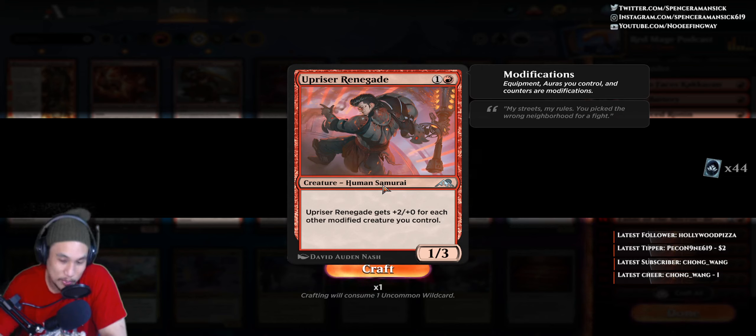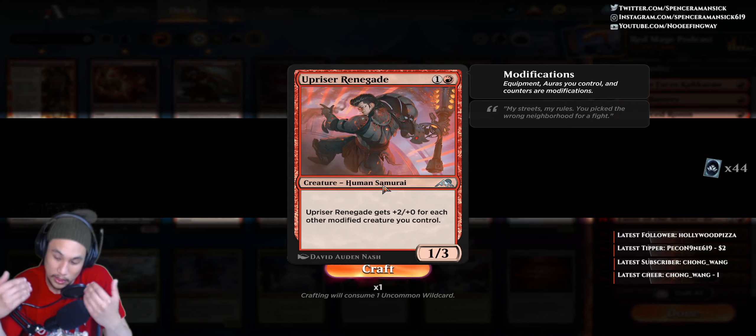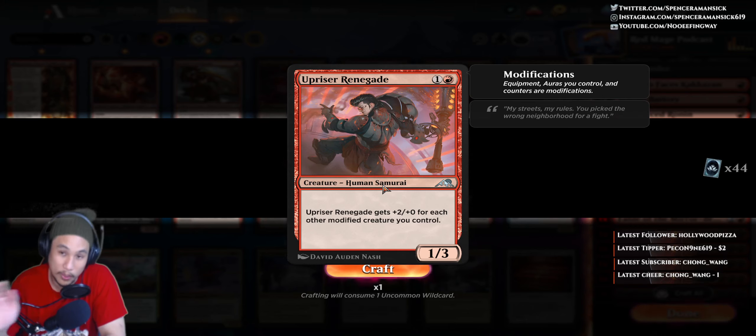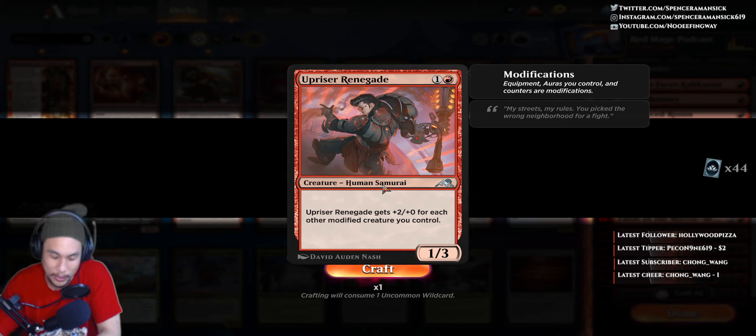Let's dive a little deeper into the ability. We have plus 2, plus 0 for each other modified creature you control. This guy gets a benefit from everybody else being modified. So if you had tokens that got modification — they come into play, they get a counter — or you have equipment that can help modify. There's a lot of equipment now that comes into play attached to creatures, and germs in older formats. You play an equipment and it's attached to a germ — that's technically a modification. So this can make your Upriser a little bit stronger.